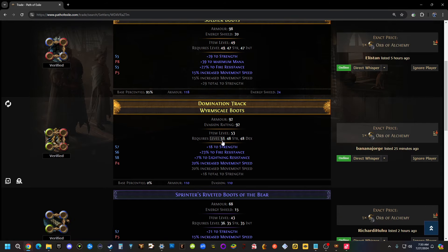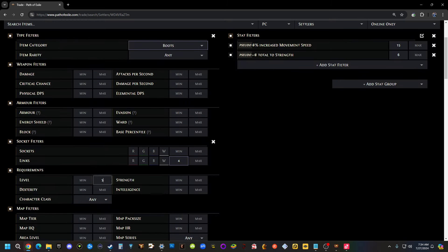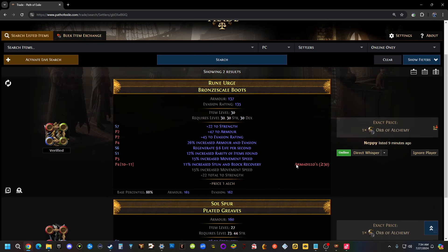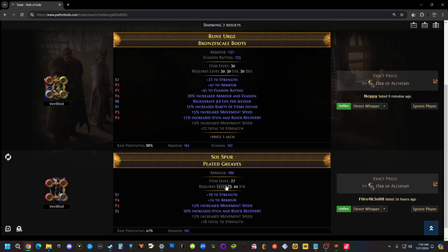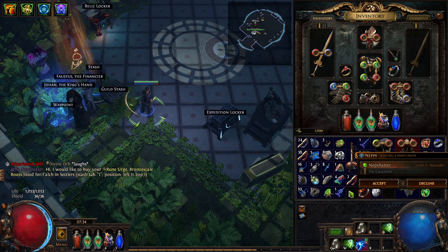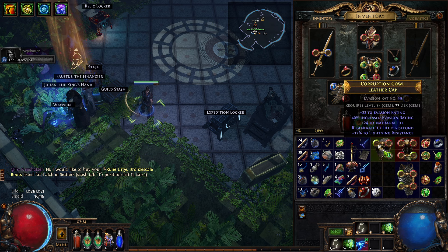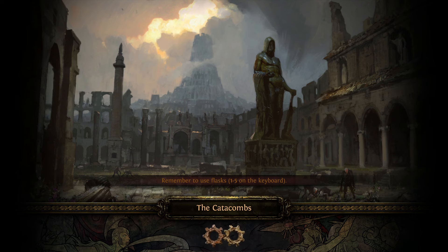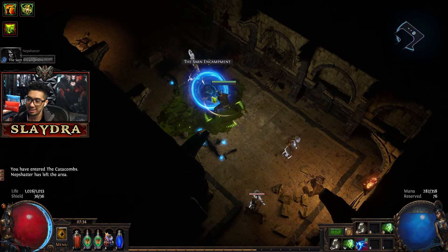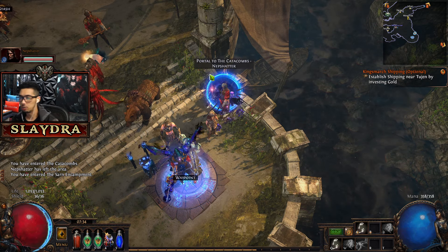We can also type in what we want specifically. I definitely want at least 15% movement speed — we found one. Now let's filter for six strength as well. Hit enter — one Orb of Alchemy, gives us everything we need. Ideally armor and evasion, but this requires level 51 and we're not there yet. Let's filter for level 35 — boom, only two results. One rolls with more reds, the other rolls red and green — I want that second one for one Orb of Alchemy.